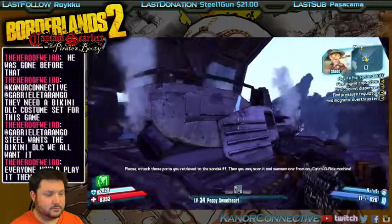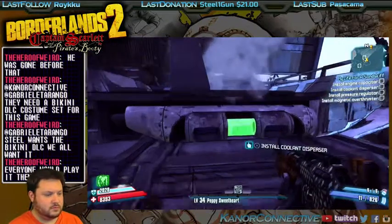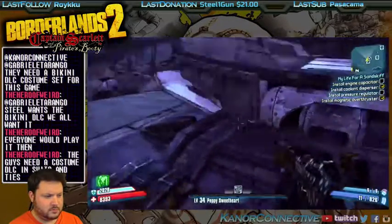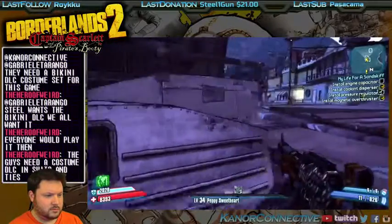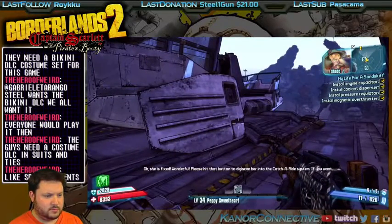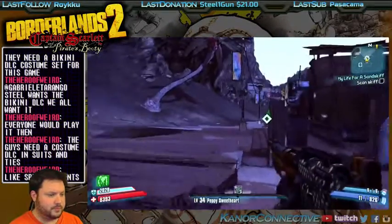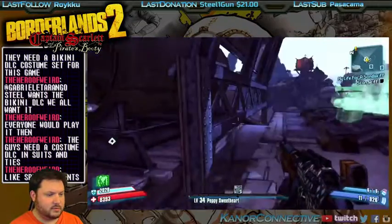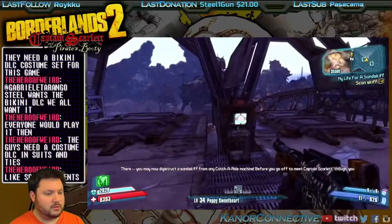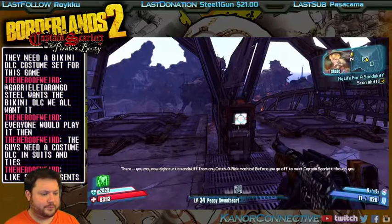Please attach those parts you retrieved to the sand skiff. I'm waiting for it to tell me and I'll do it. There it is — sweet! Now we can get around this area a lot quicker. 'You may now construct a sand skiff from any Catch-a-Ride machine. Before you go off to meet Captain Scarlett though, you must return to me.'